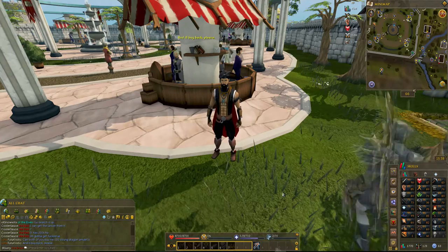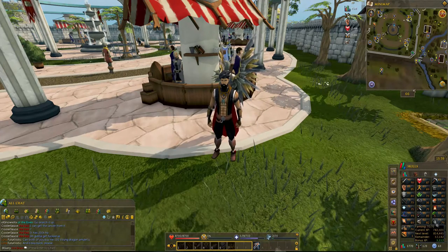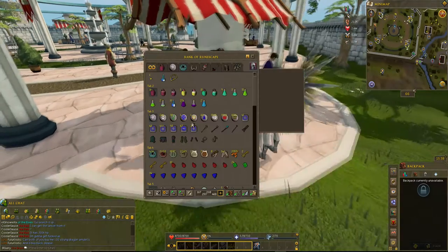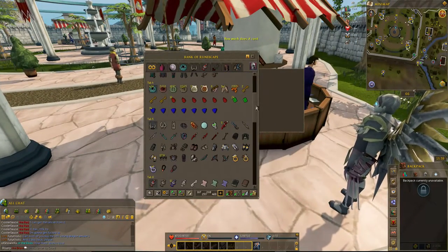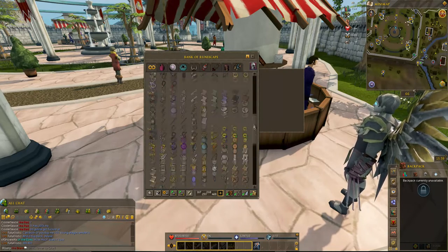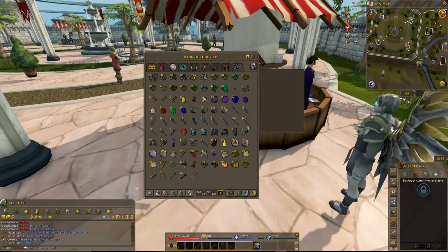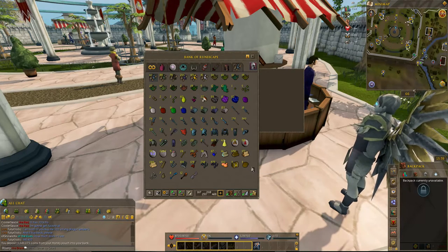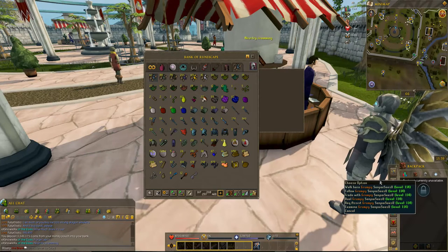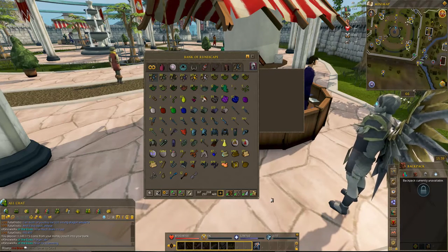I'm sure all of you guys have already used it but I have not. So from 79 to 82 Slayer is what we're going to look at with the Slayer tab today. My bank isn't super rich or anything. I did go ahead and organize it but we're not going to go through the bank — we are going to go through the Slayer tab. This is what I've been collecting for a while and it's been taking some time.